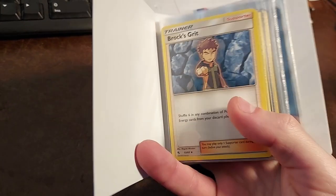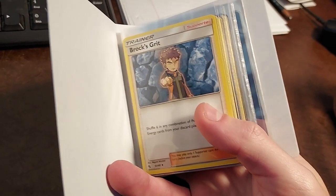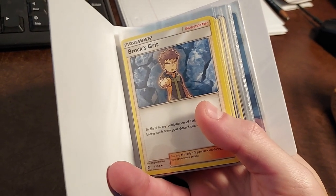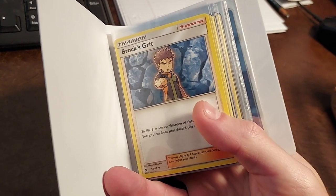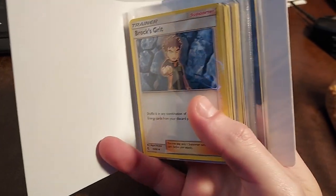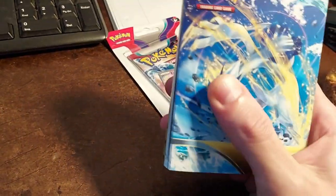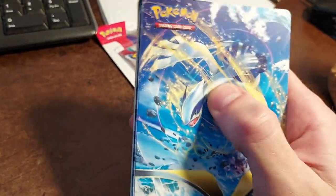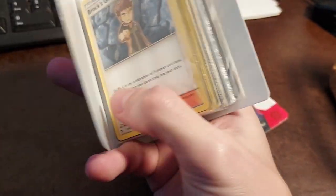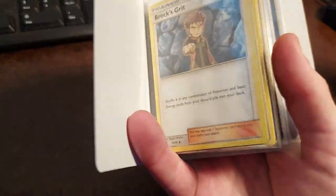Everything except the first series — first generation, I should say, like Base Set, Base Set Two, Fossil, Jungle, Rocket, the Gym Leaders, Gym Challenge cards — that whole list from generation one. I didn't go through those yet because I wanted to start with the newer ones, and that got me more excited to go through my older ones. We'll look at those again in the next video.